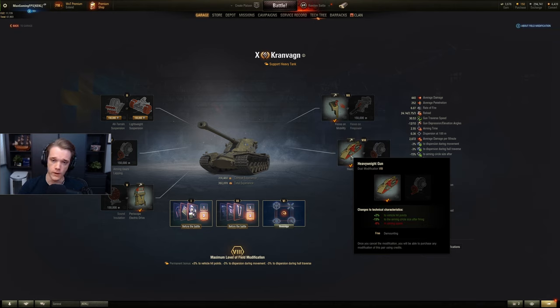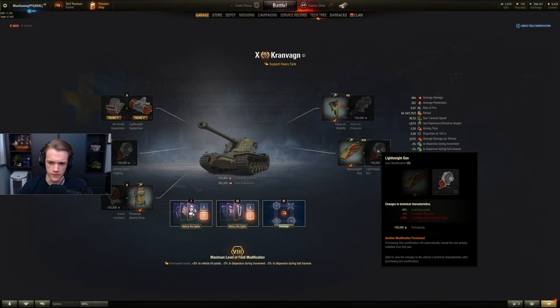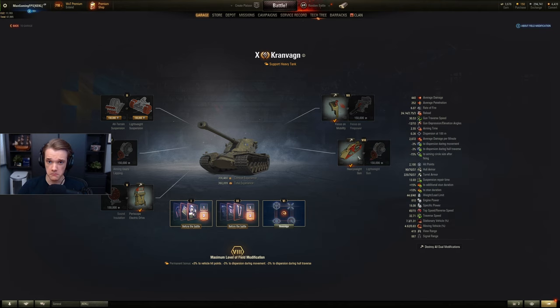For number eight always pick the left-hand side. Hit points and aim circle size after firing are really important especially for autoloaders, because after firing your circle size increases. If you can get that down as much as possible it's going to allow you to clip more targets. It's never worth it to go with the aim speed. Number eight: always left.